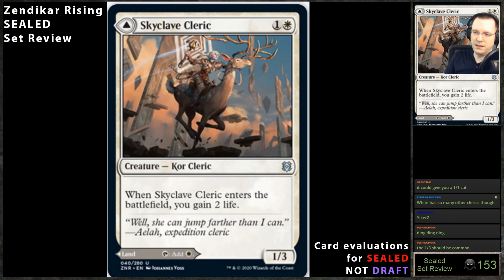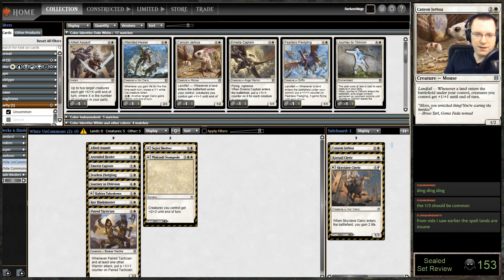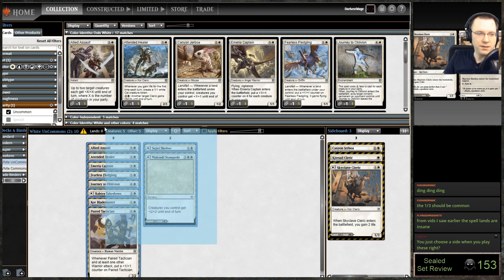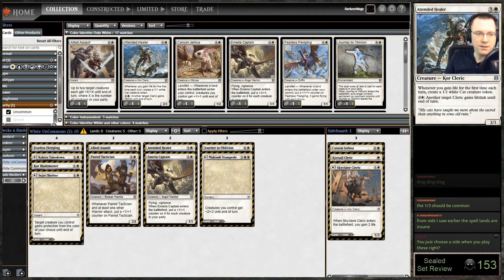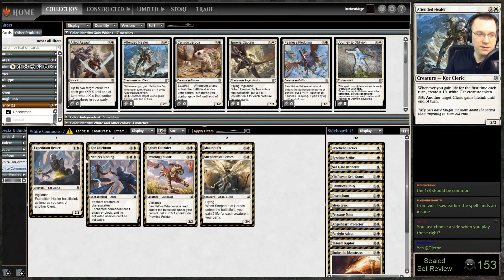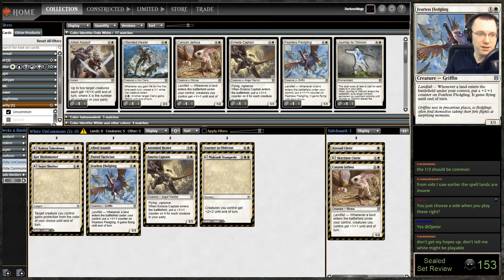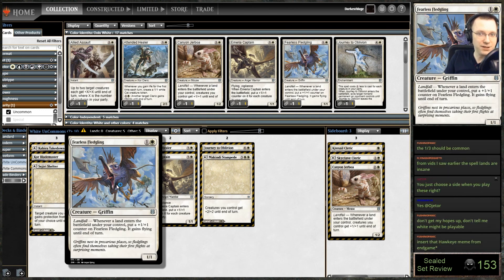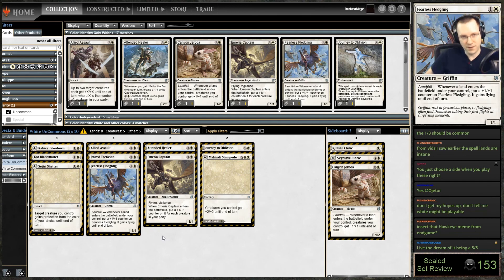Maybe I'm really underestimating spell-lands — just the fact that on turn seven it's anything other than a blank basic land. This is inspiring as far as playable white uncommons go: we've got maybe three you would not play and all the others are great. That's a good sign. Mirror Captain is a legit bomb — it would not be hard for it to be a 4/4. Attended Healer paired with the Core Celebrant common is borderline trivial for it to be a bomb as well. And Fearless Fledgling is a freaking joke — Vinelasher Kudzu was an actual rare that was good, and this is an uncommon but better. It's easily a 2-mana 5/5 or better.